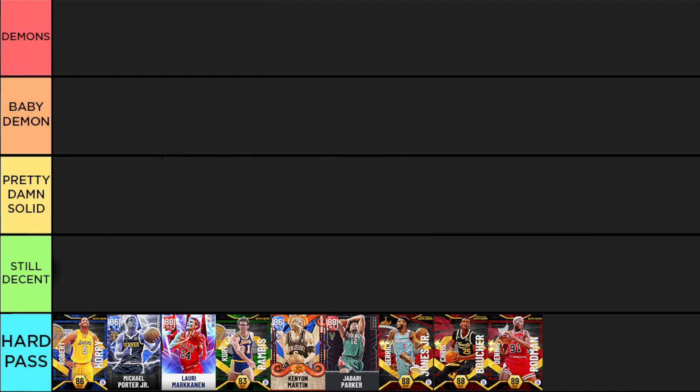Something's got to give with sapphires, and for Keyon Martin it was his badges, but he's still a pretty good stats-wise card. Next is Jabari Parker who's basically like a stripped-down Carmelo Anthony - they share a similar jumper, jump shot 55 I think. You could have fun with Jabari offensively but the dude is just so easy to pop defensively.